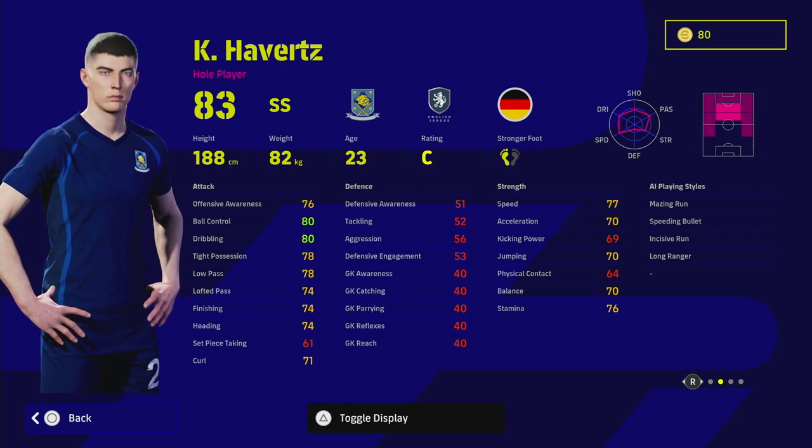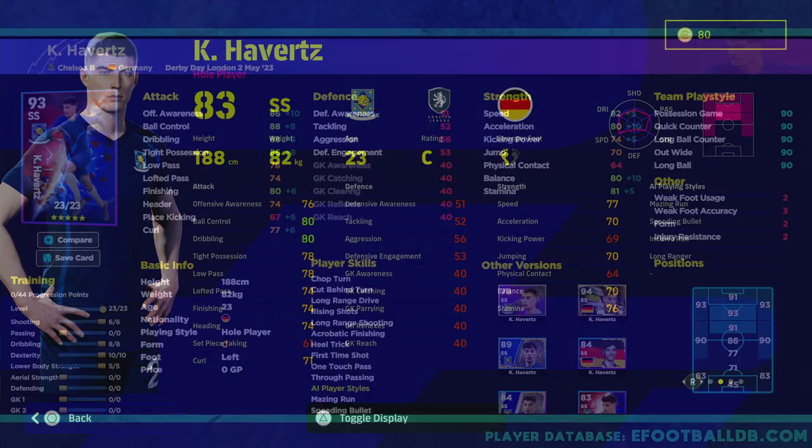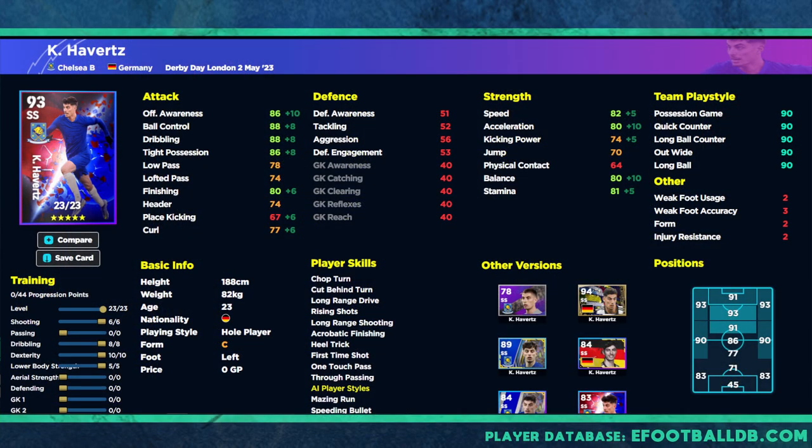Havertz isn't a bad player at all - we have his stats and training guide here. We've maxed him out as a 93, not a 94 which is his max overall, but I do like this 93 version of him. The low pass is at 78. If we're playing him as an SS, the main thing we want to do is get his offensive awareness and balance as high as possible because he's a tall player. But if you like to pass the ball a lot, you can put passing to around six.